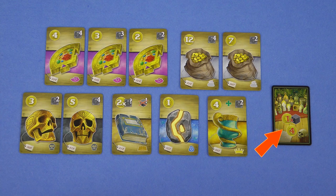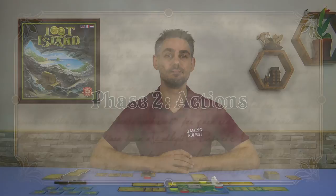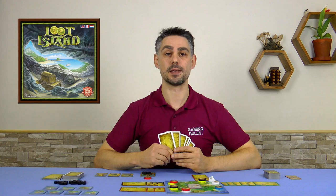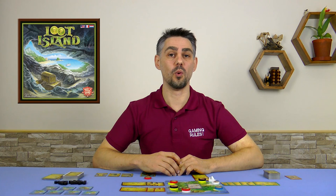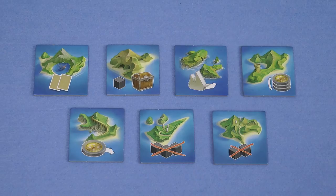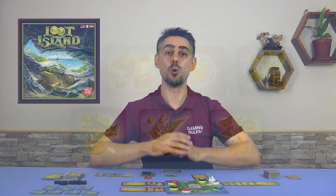Since phase one is skipped in round one, I'm going to begin by explaining phase two. Starting with the first player and proceeding clockwise, each player takes a turn, and this process repeats until all players have passed. On your turn you have three choices: visit a small island, play cards to the main island, or pass — which you must do if you cannot or do not want to play any other cards. The first player to pass gets the first player tile and will be the first player in the next round. To visit a small island you must discard two cards of the same color from your hand. Then you choose one of the face-up small islands, perform the action of the island or not, and then flip the tile face down.